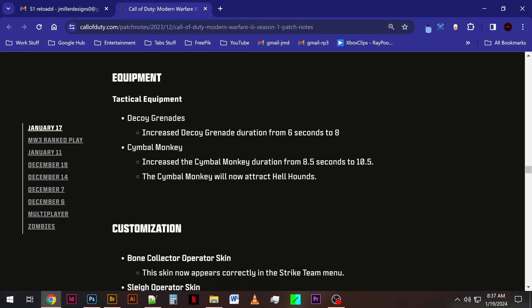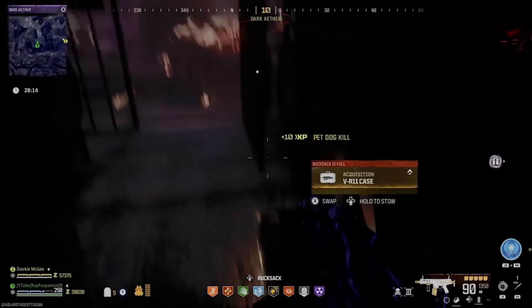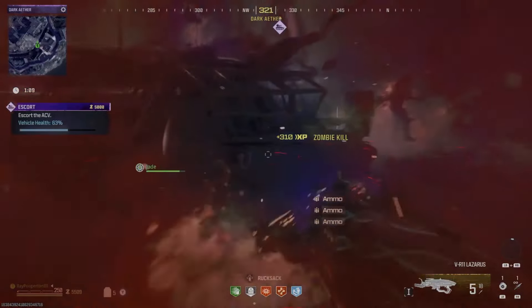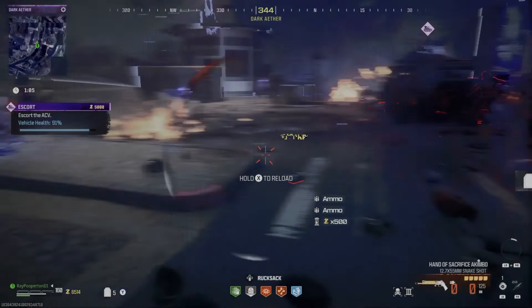More good news: they gave us back the 2 seconds they took on decoy duration. On top of that, they added 2 seconds to monkey duration and they now attract dogs as well. The VR11 has been added to the loot pool in the Dark Aether locked rooms. You now have an equal chance of getting the VR11, Raygun, Scorcher, or Wonder Waff. This is huge for solo Dark Aether loot runs as it is now fairly easy to get all 3 contracts done by yourself.